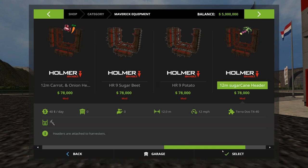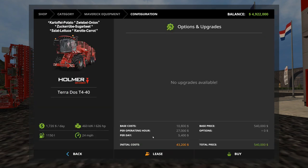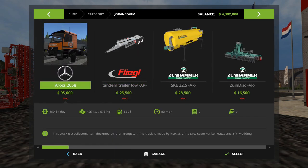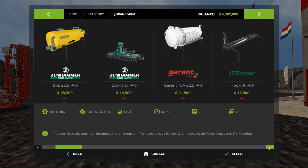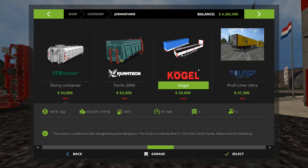We're going to need a truck. Go back to Joran's farm right here - these are Joran's mods and it starts off with mostly trucks. So this is pretty much all trucks and a couple of trailers. Now you've got the IT runner - if you like to use those, they're here - but I'm not a big fan of IT runner. Then you've got a DAF truck, some more IT runner stuff, and a Kogel trailer. This one's interesting - it looks like it's got a canvas cover on it.